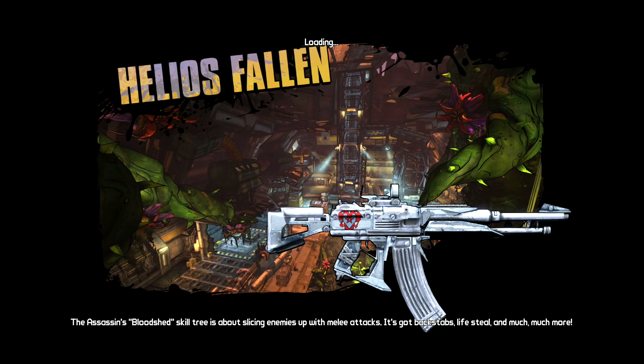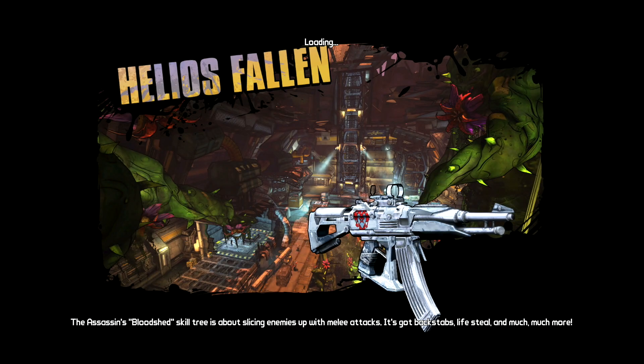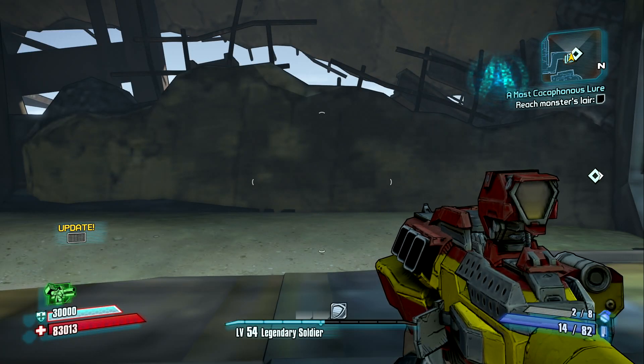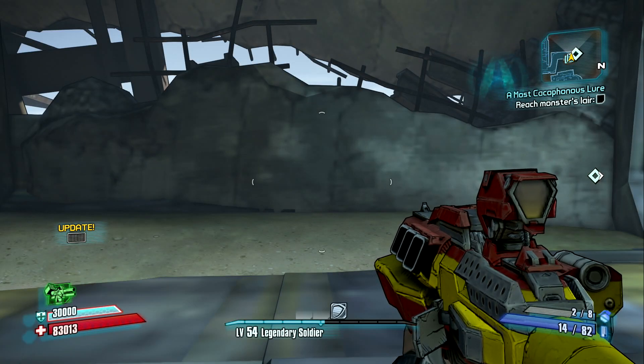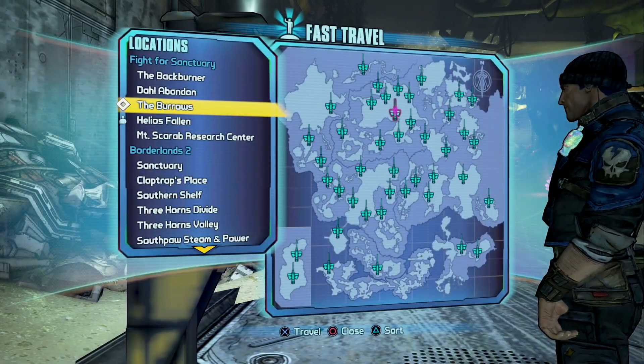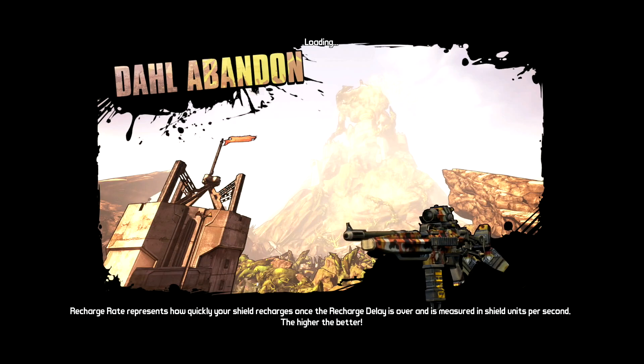Dahl Abandon is one of the locations that has a lot of good stuff. So we're going to go into our fast travel station and head into Dahl Abandon.